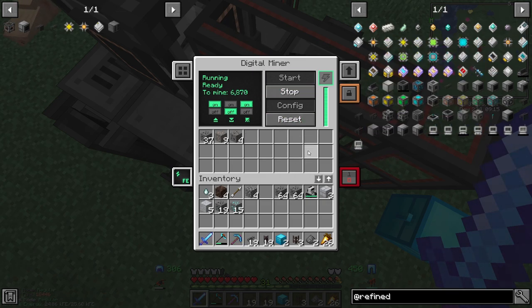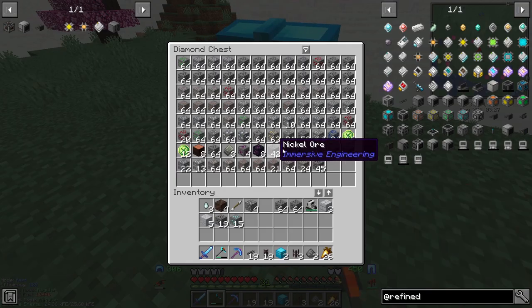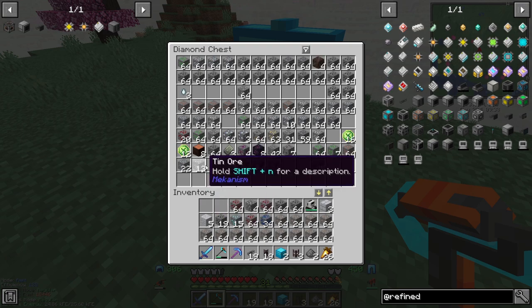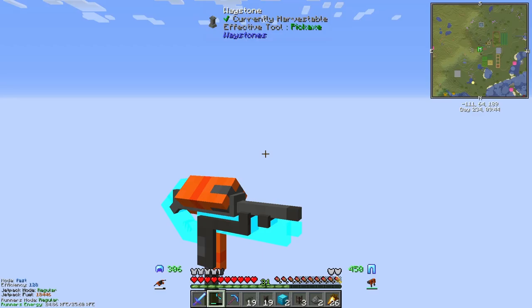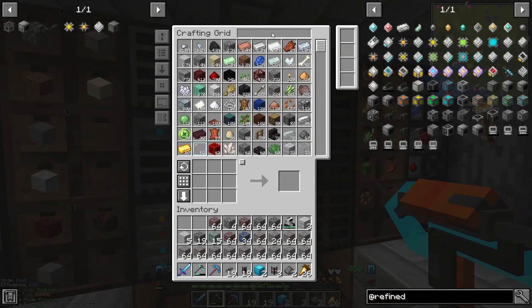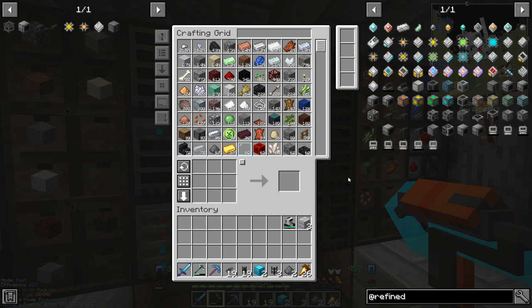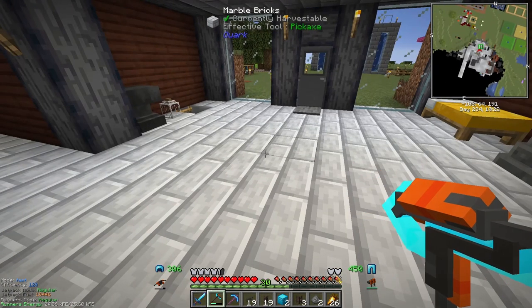Why do you have a faster cable, but it's keeping up. These are going into our ME system here. We're gonna take the iron, the lapis, the redstone. All right, we should see the ores coming in - yep, the ores are definitely coming in now, it's looking great. Let's grab this guy.